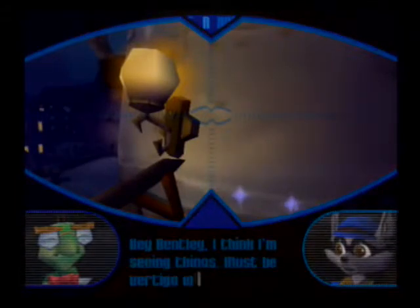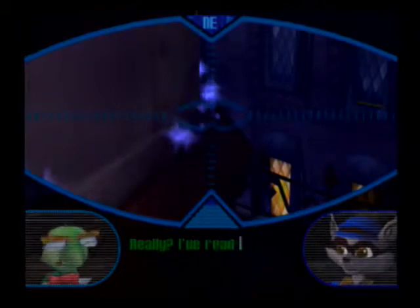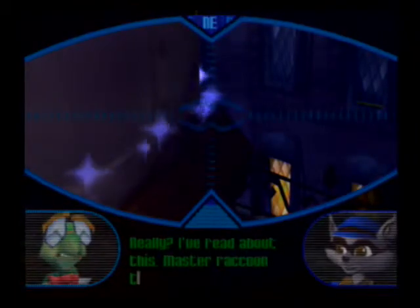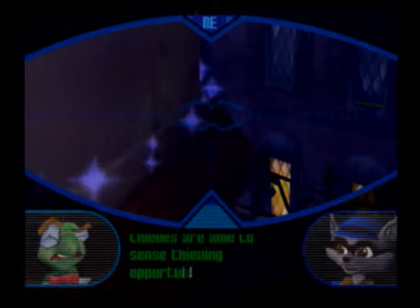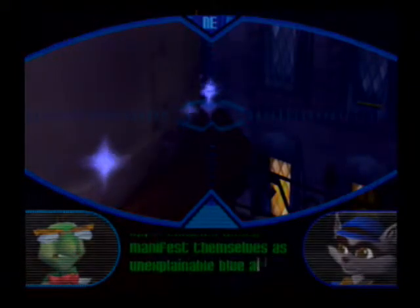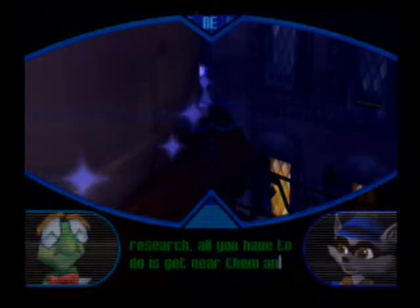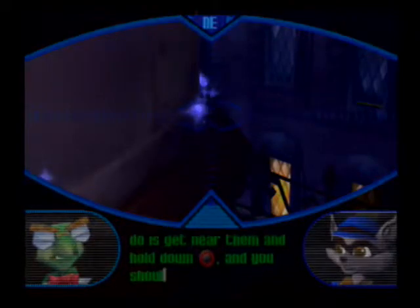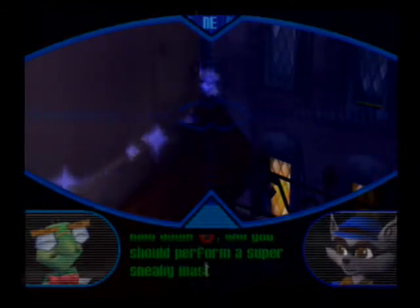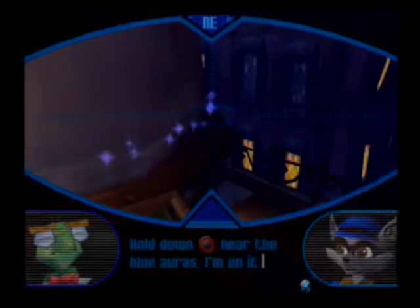All right. So here we go — cutscene. Bentley, I think I'm seeing things. Must be vertigo or something. Can you see those crazy blue lights? Really? I've read about this. Master raccoon thieves are able to sense thieving opportunities which manifest themselves as unexplainable blue auras. According to my research, all you have to do is get near them and hold down the circle button and you should perform a super sneaky master thief move. Hold down the circle button near blue auras. I'm on it.